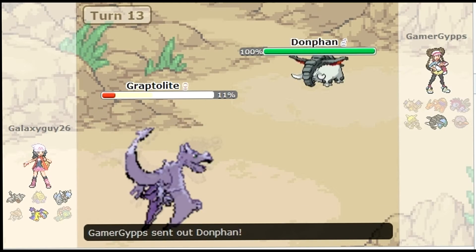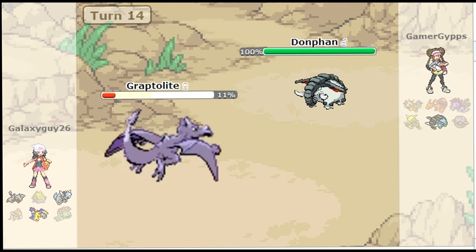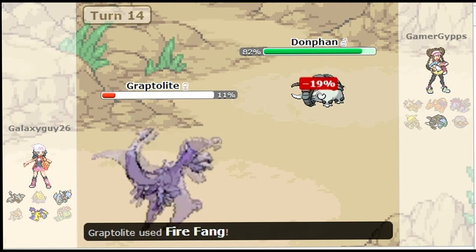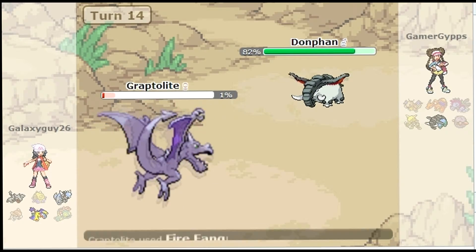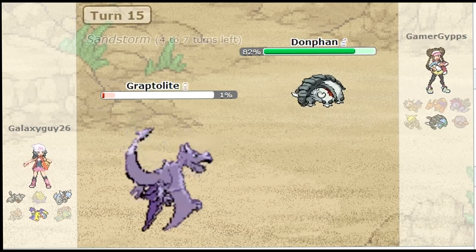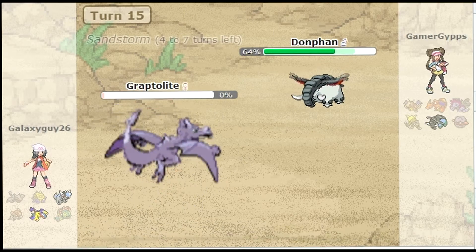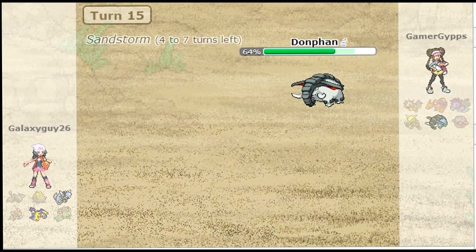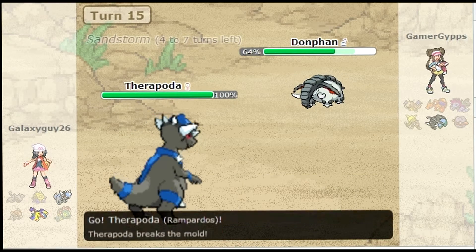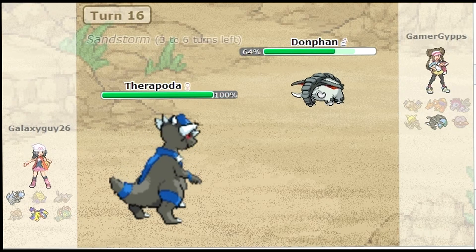At this stage I'm like, I can play this pretty safe — all he's got left is Donphan, I've got two left, I've pretty much swept his team with this thing. So I'm just going to go for the Fire Fang because I want to get burn hax. That wasn't a good idea, because this happens — I go for the Fire Fang and don't get it, and he goes for a Head Smash. This doesn't seem to be carrying anything very threatening.